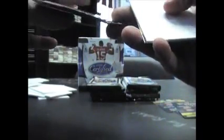Marquise Pouncey, rookie. Freddie Barnes, rookie, numbered to 250. Andre Anderson, rookie. Troy Palumalu, insert.